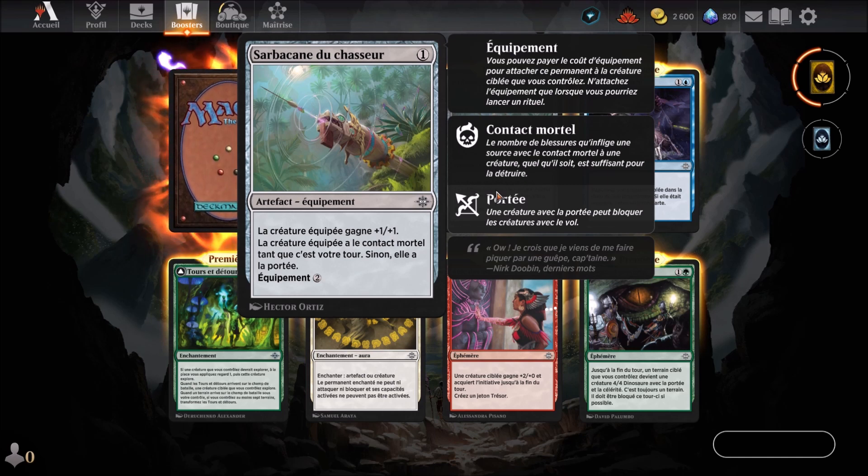Sarbacane du chasseur — artefact équipement qui arrive au premier round. La créature équipée gagne +1/+1. Elle a le contact mortel tant que c'est votre tour ; sinon, elle a la portée. Équipement 2.